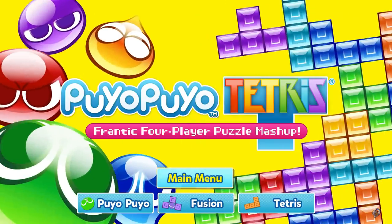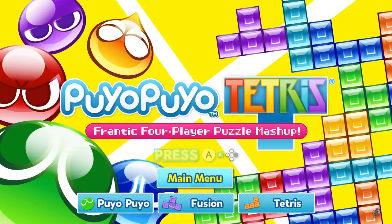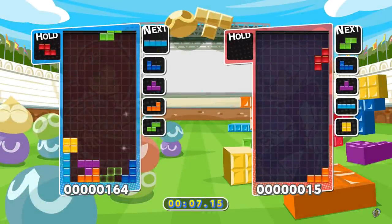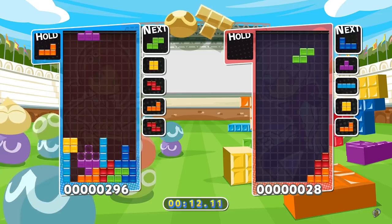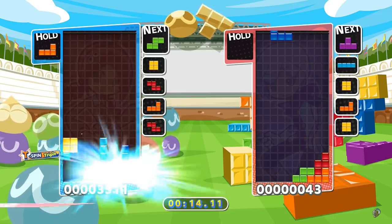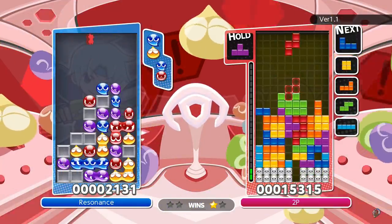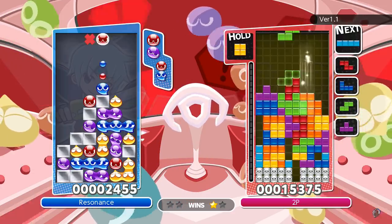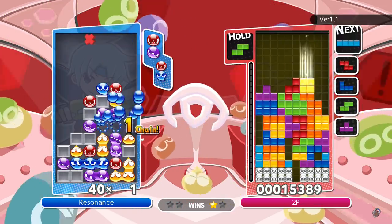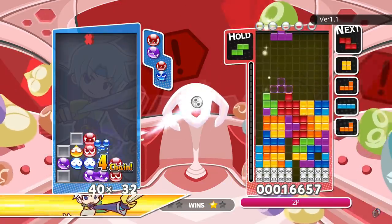Puyo Puyo Tetris is a crossover puzzle game featuring both Tetris and Puyo Puyo, two different tile-matching puzzle games. In a nutshell, Tetris is about the satisfying gameplay loop of fitting inconvenient pieces together in a row to clear the line. Puyo Puyo involves players fitting four or more of the same color piece together to clear them. Since the titular Puyos fall down after pieces are cleared, they can then create satisfying chain combos if a new color match is formed.